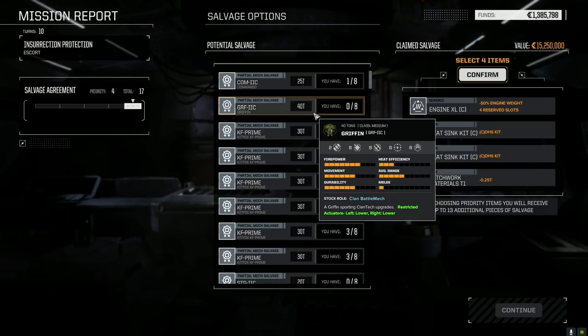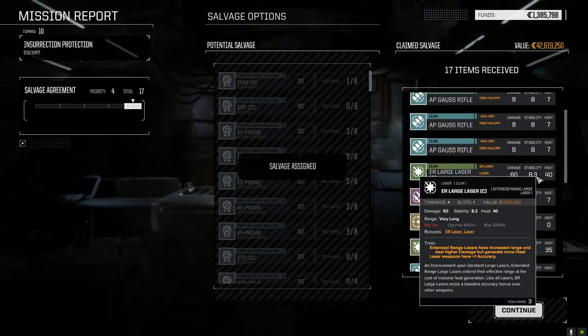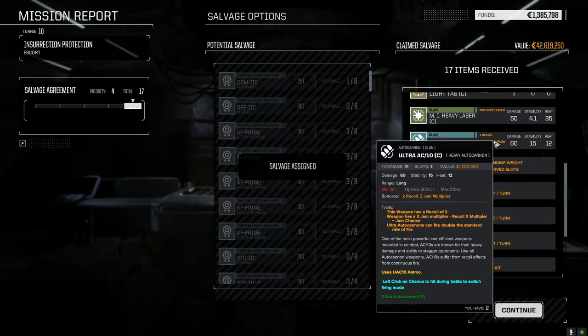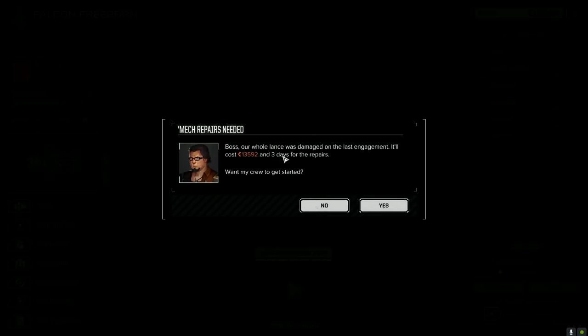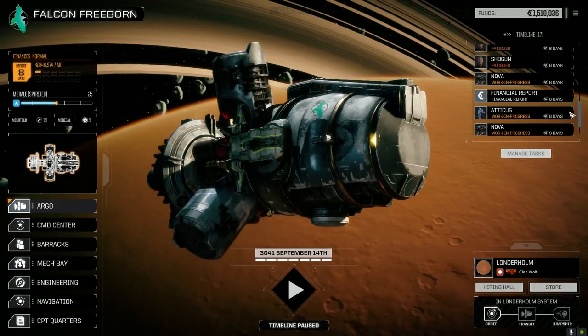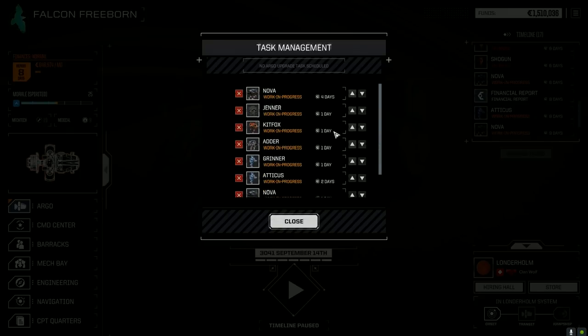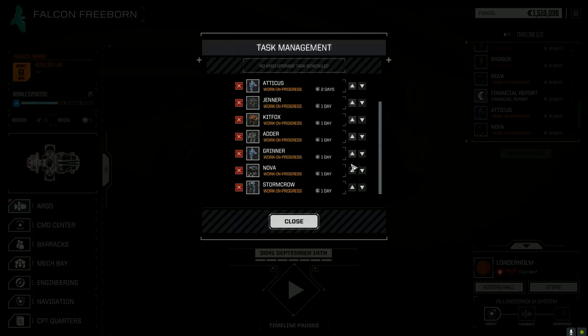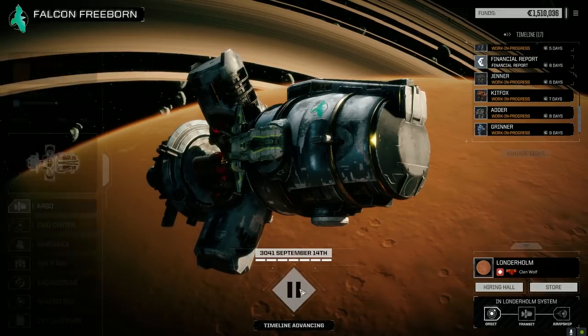I didn't think that was a Griffin 2C — I wasn't really watching, I was just too excited to have another Griffin on the map. Oh well. Got one Kit Fox part, a bunch of AP rifles, ER large laser which is good — brings us up to four now. We can sell the heat sinks. God, that was terrible. All right, 13,000 repairs which is really nothing. We'll be back up and running before the end of the month most likely. We want to get our main lance back first. That'll be four days, then five to six days and we're back up and running. We got end of month and eight days so we can pull out two more missions before the end of the month.